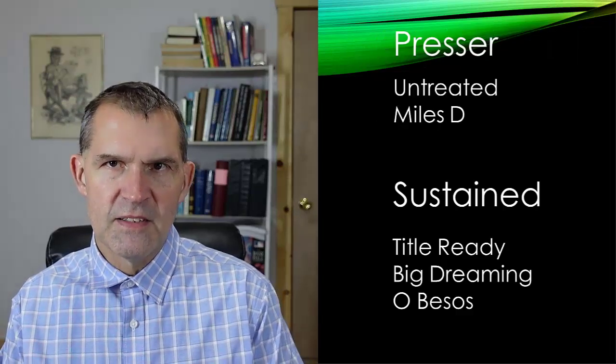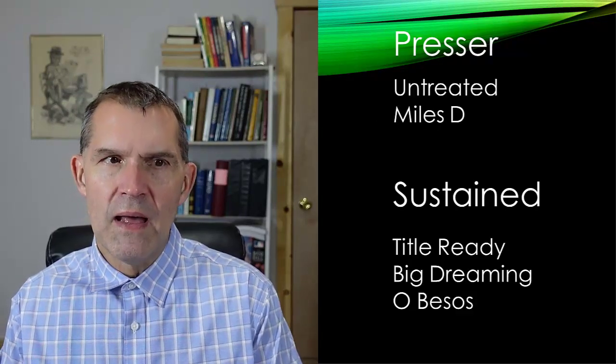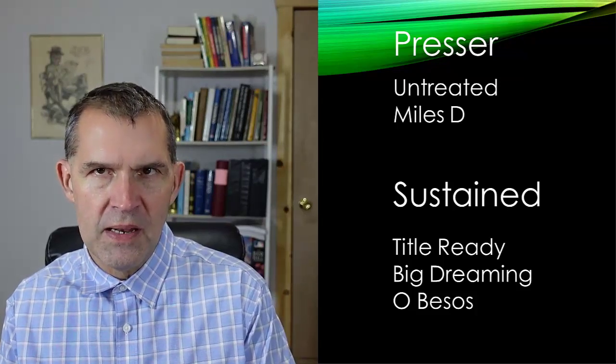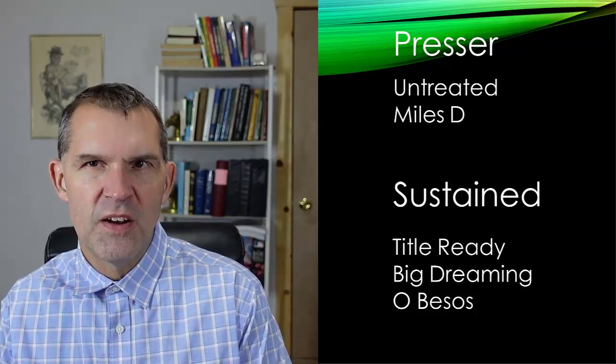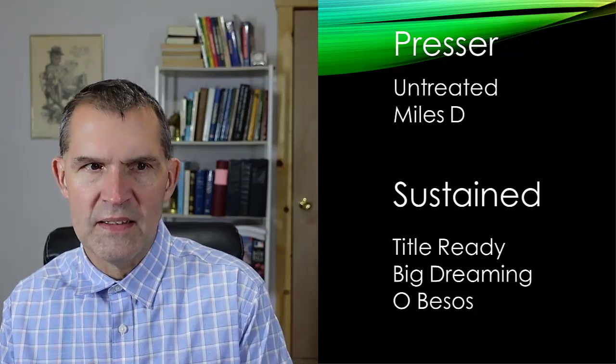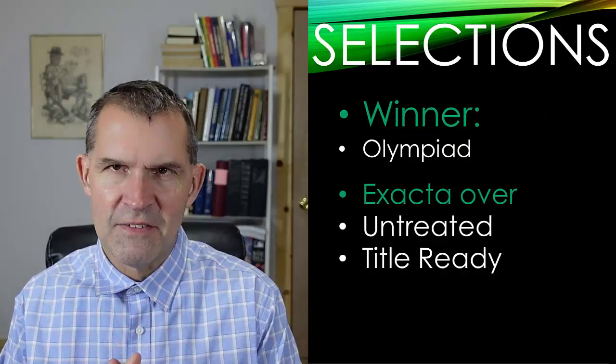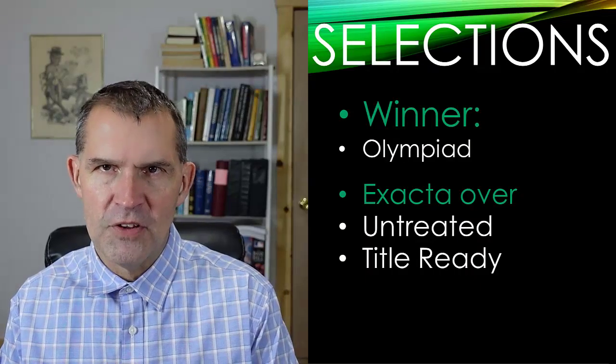My top selection is Olympiad. I think he's capable of setting the pace — I like the fact that he's fit and coming off a big seven-length victory. A mile and a sixteenth should play to his speed and stamina game. Meanwhile, Miles D is coming off the bench and Untreated drew outside the other speed and will have to improve his speed figures. But I definitely could see Untreated winning this race. My exactas are going to be Olympiad straight over Untreated and Title Ready — I always want to play a closer when I play a speed horse on the front end on the bottom half of those exactas.